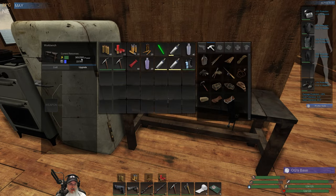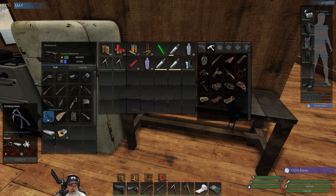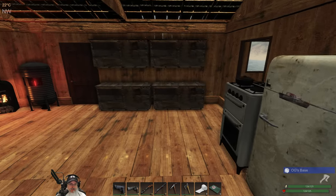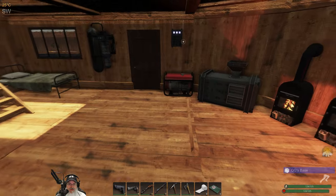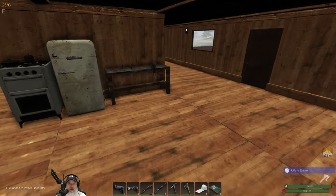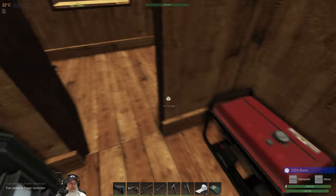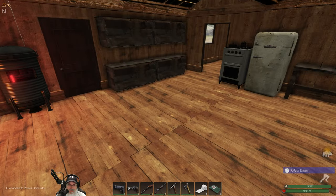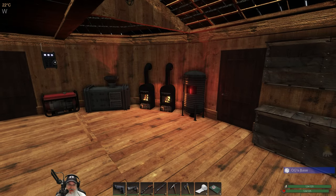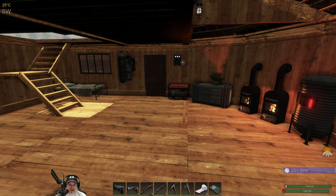We need to let the mass build back up before we can make the climbing axes — we need 1800 power and 150 mass. So let's top off and run both generators to get the power up, and we'll let the mass come back to 100 on its own, then feed some sticks in to get it up to 150.